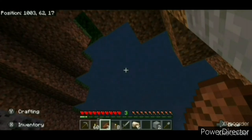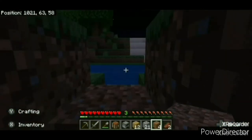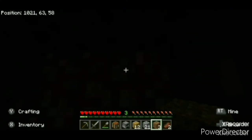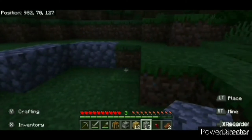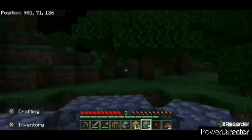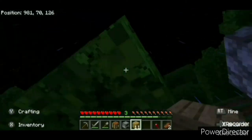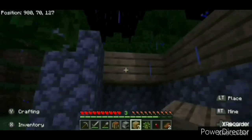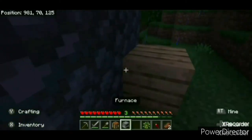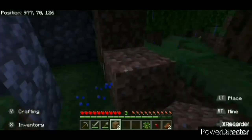It should be getting dark around now, so I'll pick one of three options. Option one: I'll wait out the night by digging a hole and filling it in to keep myself safe, or more likely I'll build myself a shelter. It won't necessarily be anything fancy or look any good, and it definitely won't be made out of anything specific — I'll use whatever materials I have available. If I run out, I'll grab some dirt and fill in all the gaps so I'm safe.